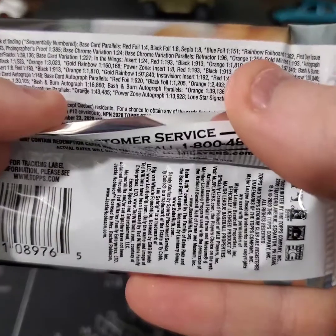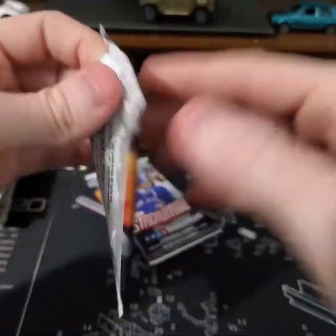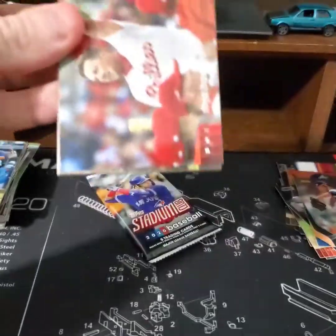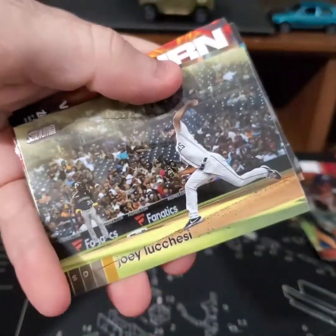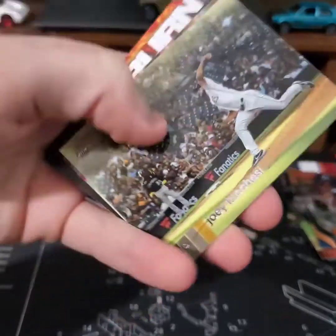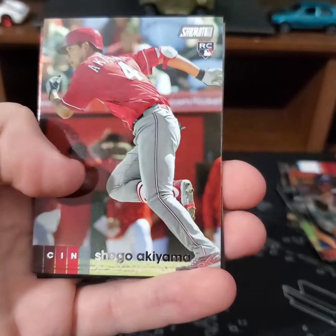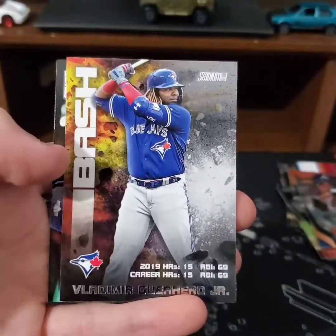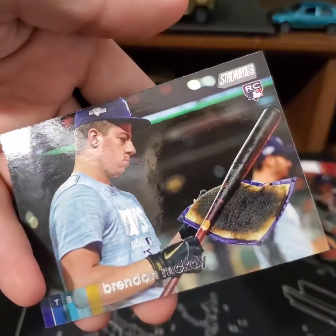Black foil, black foil — one out of eight. Sepia one out of eight. Red foil one out of four. Alright. Rhys Hoskins, Joey Lou Chessie, Shogo Akiyama. Here's a Vlad Jr. Bash card and Brendan McKay.